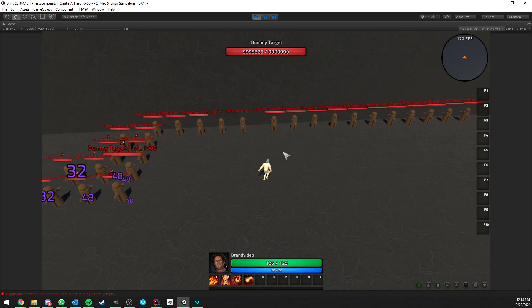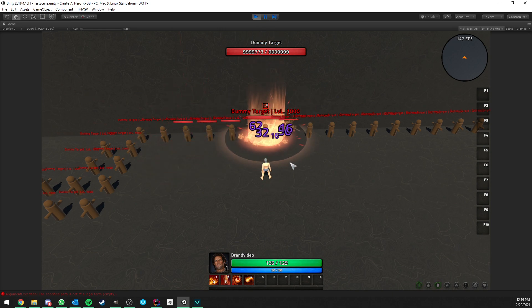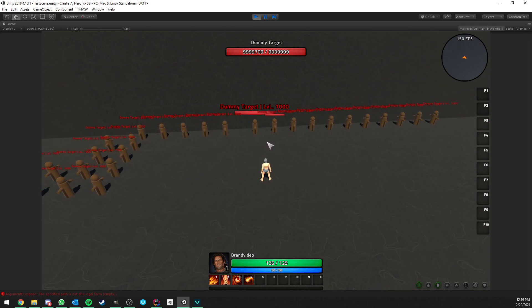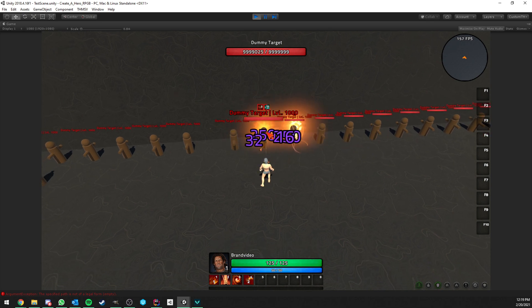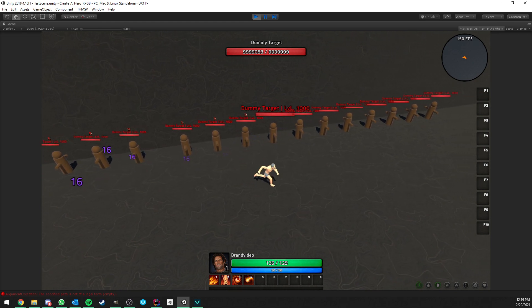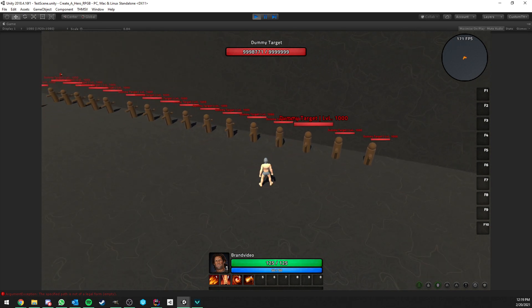Now let's verify the 25% damage bonus on Pillar of Flame. Without Blaze it deals 50 instant damage. On a target that already has Blaze active, it deals 62 — that's exactly 25% more. For the Pyroclasm slow: we fire the ultimate on a Blaze-affected target and the slow is applied. It's very brief at 0.25 seconds but it works. Firing into a cluster applies the slow to all of them.